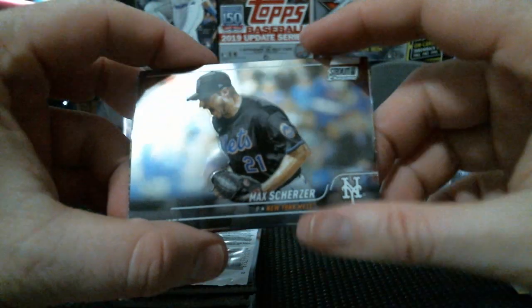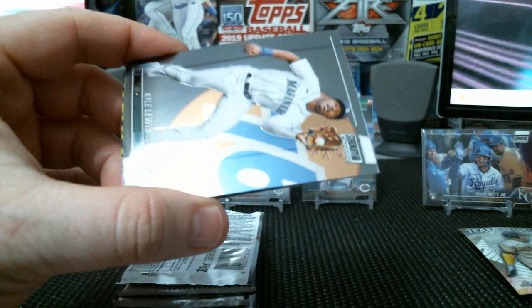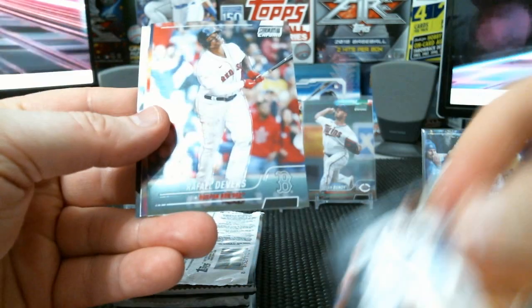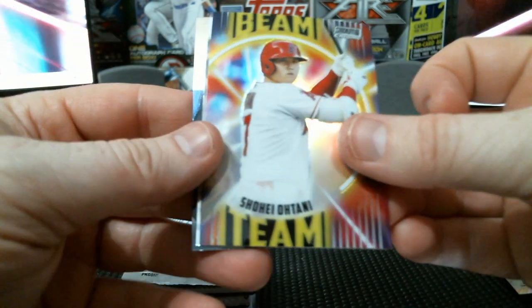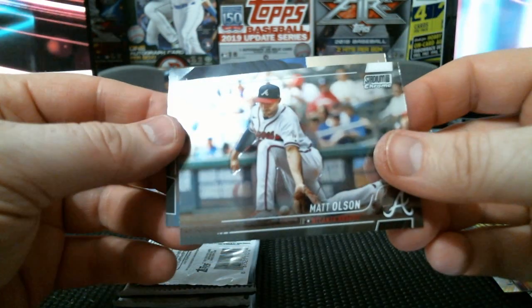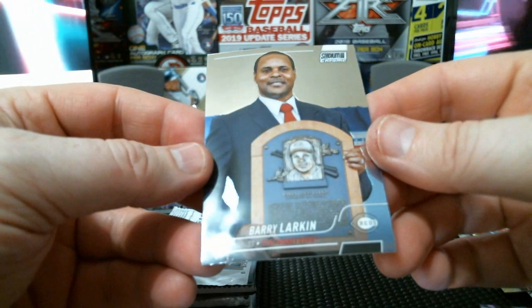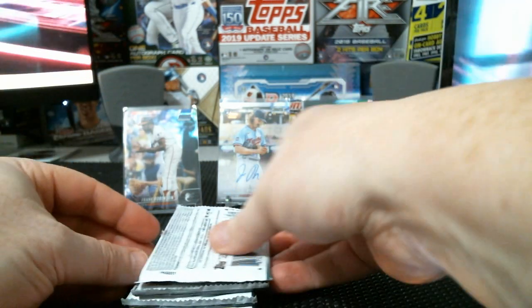Alright, got Mad Max. Kyle Lewis, Rafael Devers, Shohei Ohtani Theme Team — there you go. Matt Olsen in a Braves uniform. And Barry Larkin with his Hall of Fame plaque. Cool.